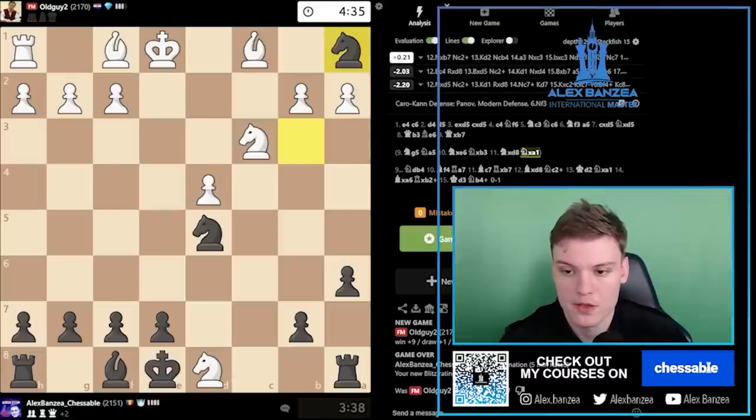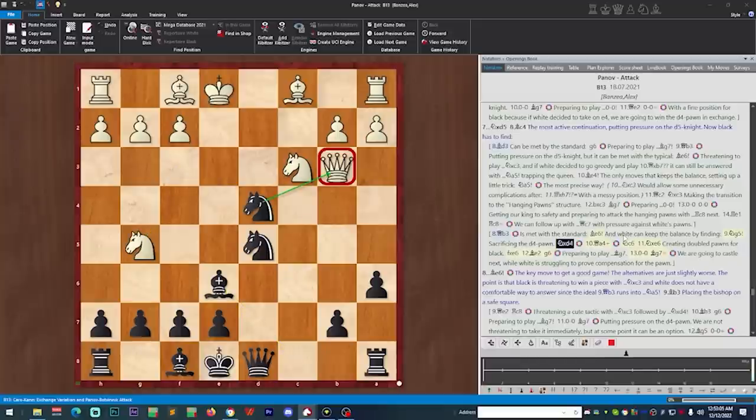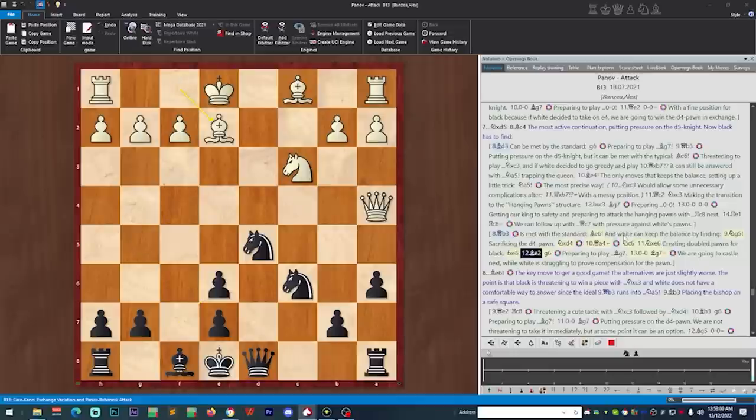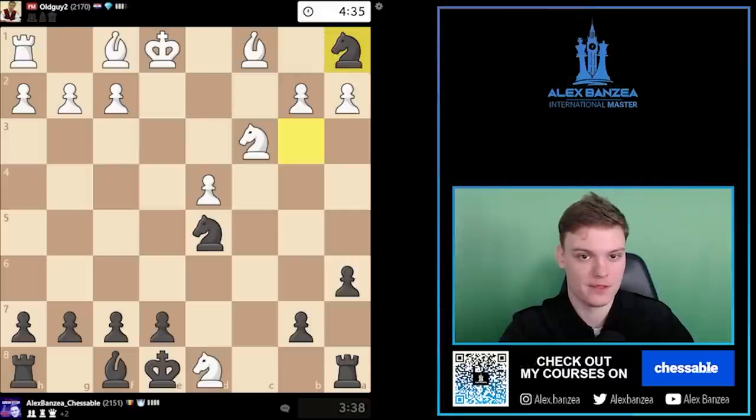I'll just show it real quick. This is how the file looks. My line actually ends after Queen b3, Bishop e6. I've got Knight takes on d4 apparently — this seems to be best. According to the annotation, white is struggling to prove compensation for the pawn, and we're going to castle next. That's what I had related to this line, but of course I can remember none of that. Let's go for the next game.